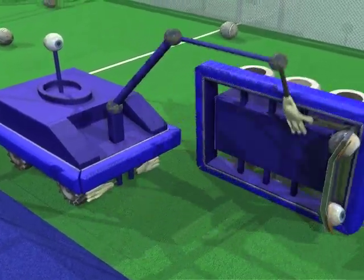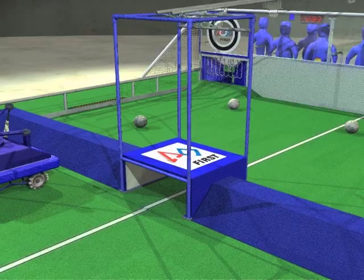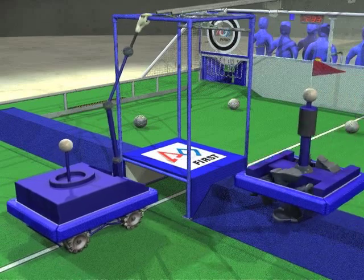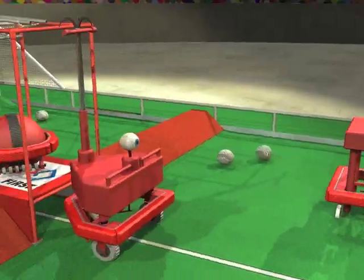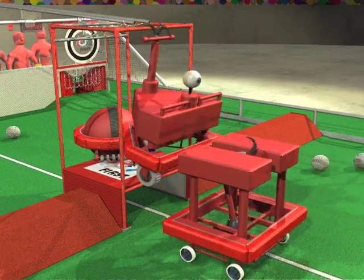Wise teams will design robots that can right themselves in case this happens. Near the end of the match, robots gather near the towers. Robots can get bonus points by climbing on the platform or hanging from the tower. Larger bonuses are given if the robot is lifted by or hangs from a partner robot from their alliance.